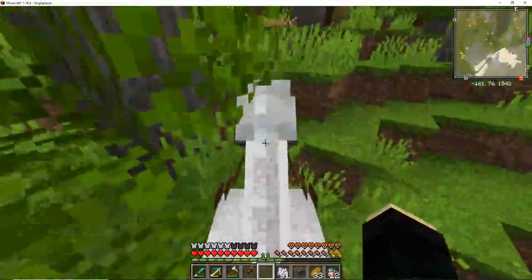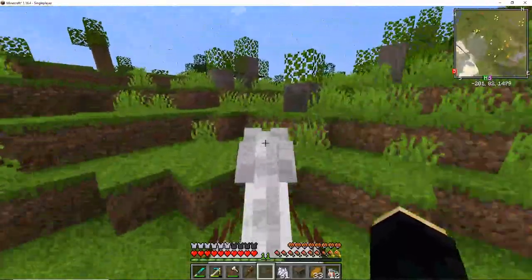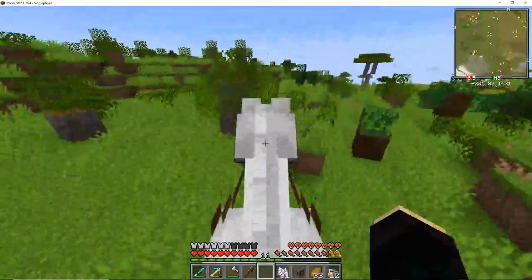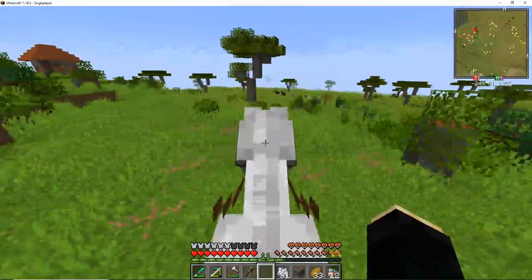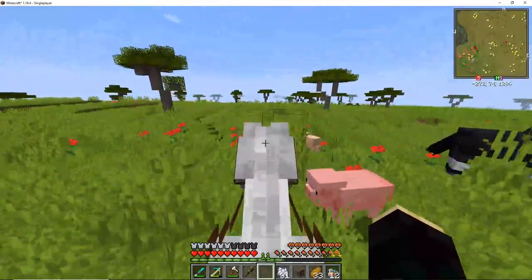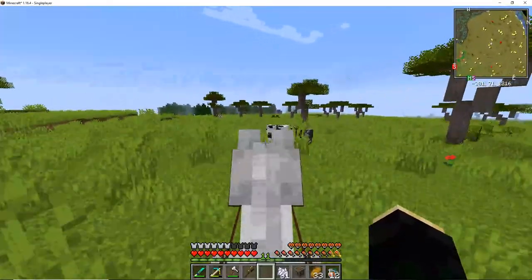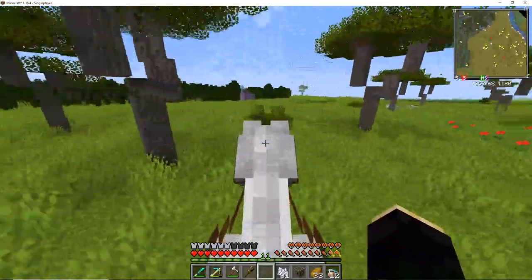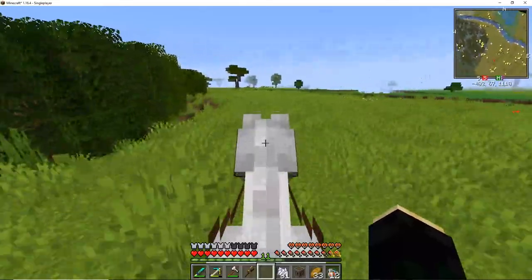Are Biomes O' Plenty as cringe? I don't think it's cringe — it's a good biome mod. I just wish it focused on properly implementing ore dictionaries for all of its wood types, because a lot of the wood types aren't compatible with modded recipes that use wood. Like, you can't make cogs with the buttons from Biomes O' Plenty wood types, which is a little annoying. I think it needs some polish — it needs to be less 'blocks for the sake of blocks' and have the blocks be a bit more robust in their features.